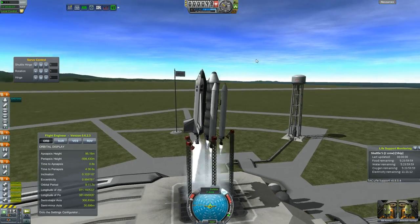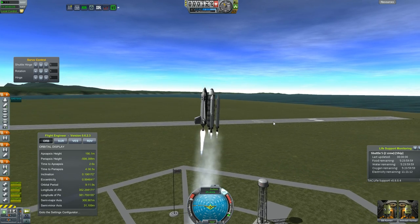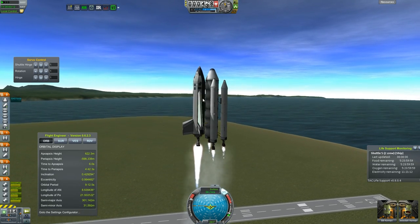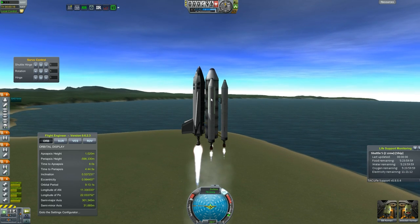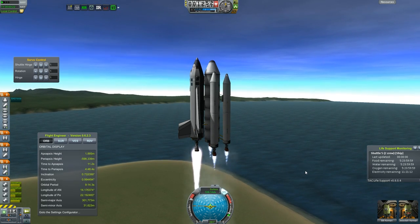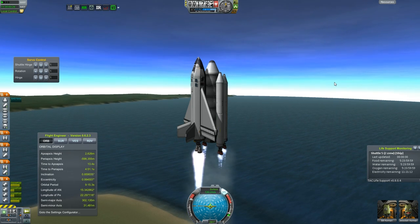Boom, here we go. There's a little bit of that twang going on there. This thing is balanced for a while when it comes to liftoff. This is just a big fuel tank, more or less. These rockets are just to kind of get us to about 200 meters per second, hopefully. And then we'll kind of sit around that area for quite a while. These boosters will go away very soon.